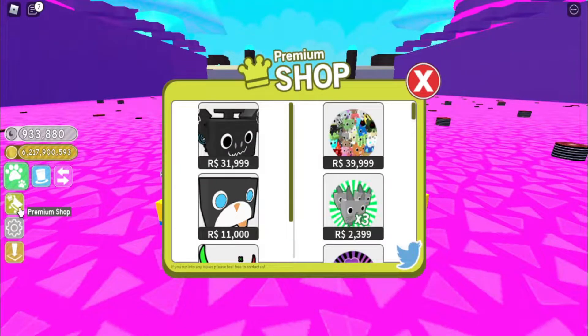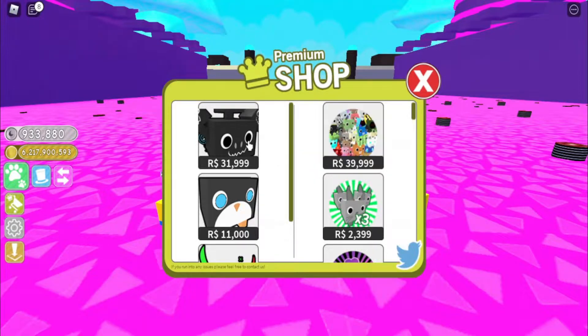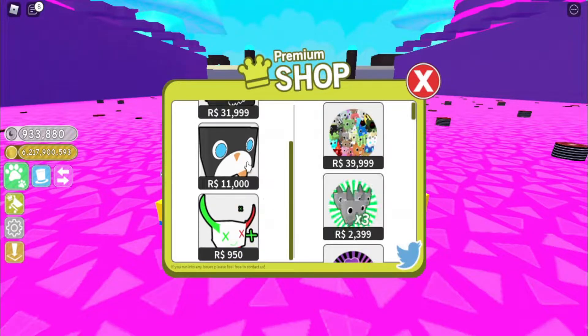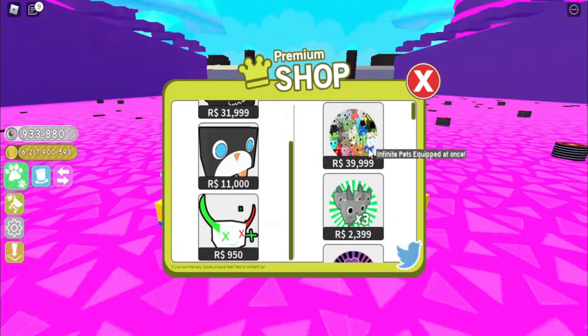In this game you can buy Game Passes. There's Giant Immortus for almost 32,000 Robux, Giant Penguin for 11,000, Festive for like 50 Robux, and Infinite Pets for 40,000 Robux. I didn't even notice this Game Pass existed. There are also three pets per day, extra 500 slots, and two pets off sale — plus 100 hat slots, which are not for sale now.